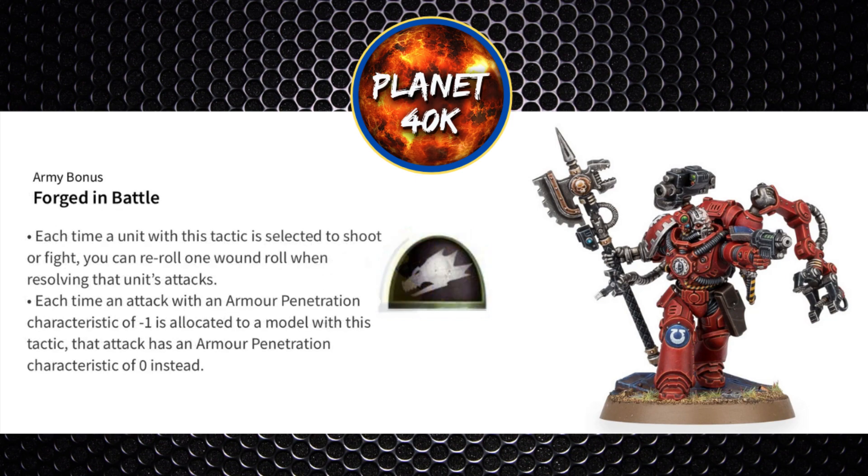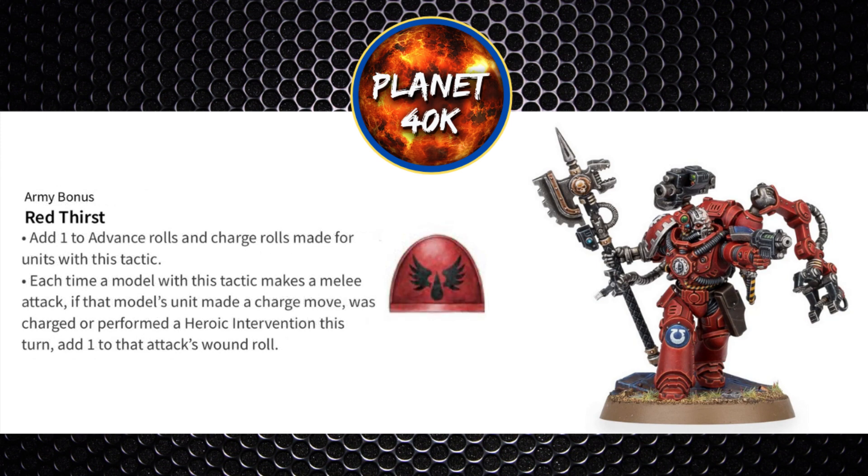The third chapter is the Salamanders. With Forged in Battle, getting to reroll one wound per unit per phase is pretty handy, and they also turn -1 AP weapons into 0 AP weapons. Both abilities are useful not just on your Techmarine but nearby vehicles too. The Blood Angels are also noteworthy — they've got their own Dreadnoughts, though unlike Bjorn who is more of a shooty Dreadnought, Blood Angels are more combat orientated.